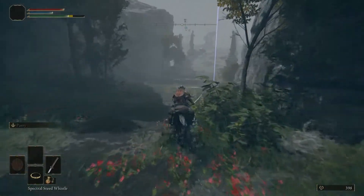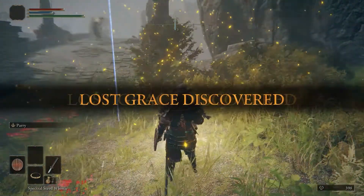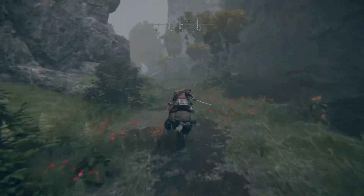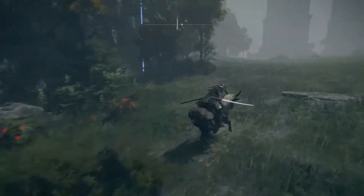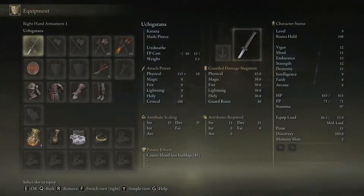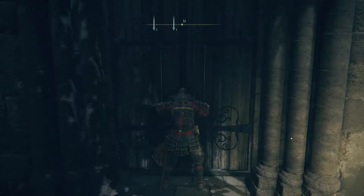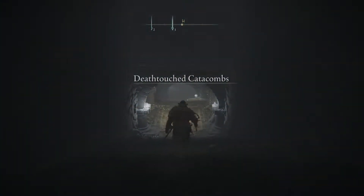We're going to go back down this path, grab this grace, and then from here we're going to go into our first catacomb — where we are not going to fight anything. We are just going to pick up another katana. It's actually the same katana we start with — the Uchi Katana — so that way we can dual wield bleeding katanas. It has a passive effect: causes blood loss build-up 45. We're going to put it on our shield slot so we can have two katanas. This is going to be a very nice power spike, especially when we start upgrading weapons — it's going to be very, very strong in early game.